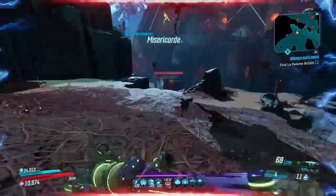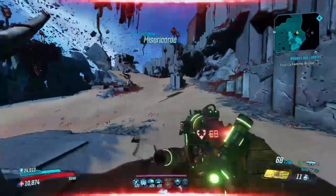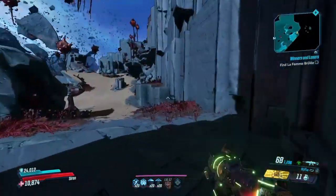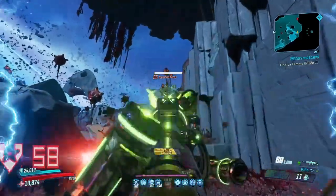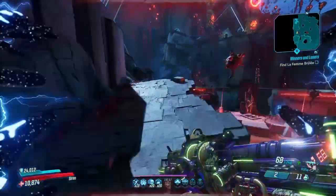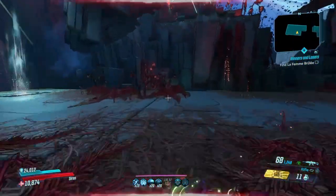Here we're going to use the same method to jump across the entire gap without having to kill all of the enemies. Normally you have to kill all the enemies to make the blocks appear, but you can kill these enemies, activating the speed boosts we've talked about, and — boom — all the way across the gap.